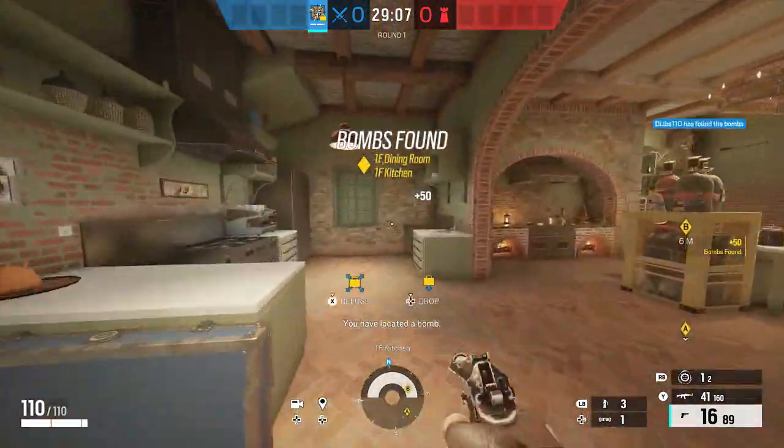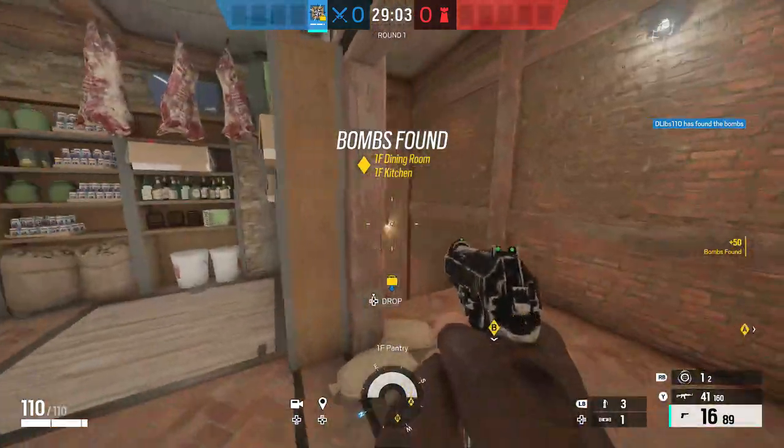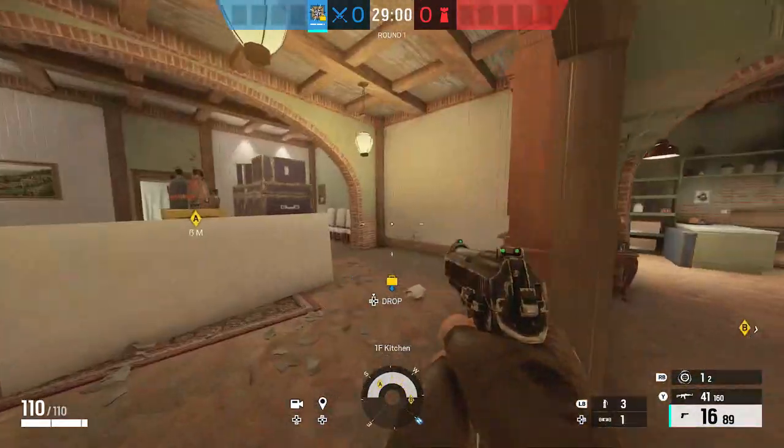Heading through here, this is China. And then through China, this is kitchen. This is one of the objectives on this map. And then you have pantry right through here, and pantry stairs there.